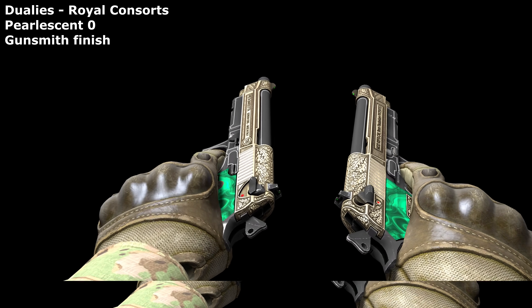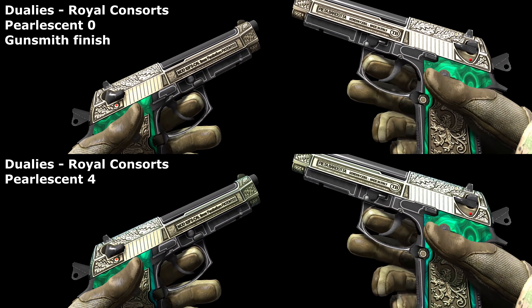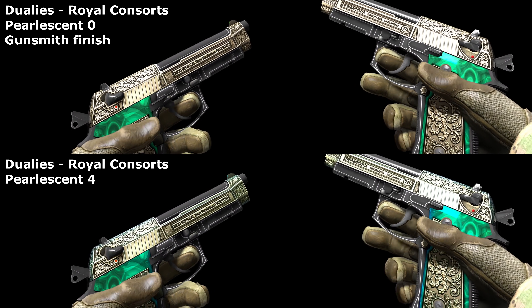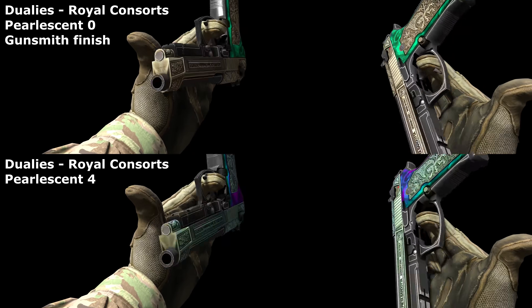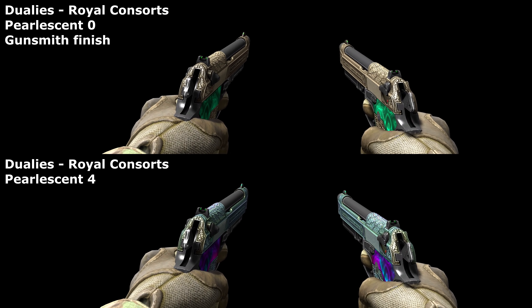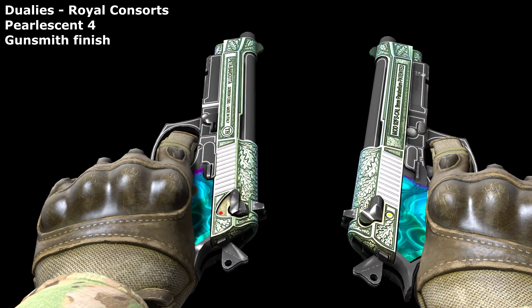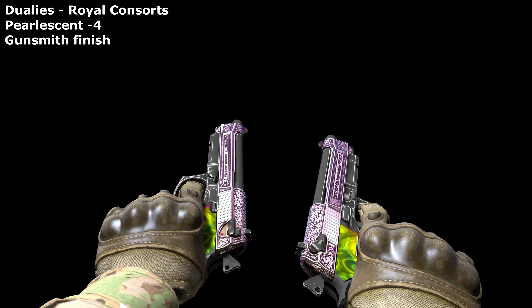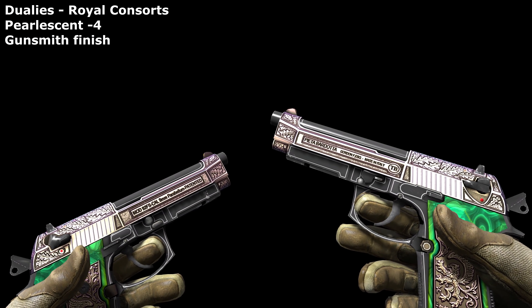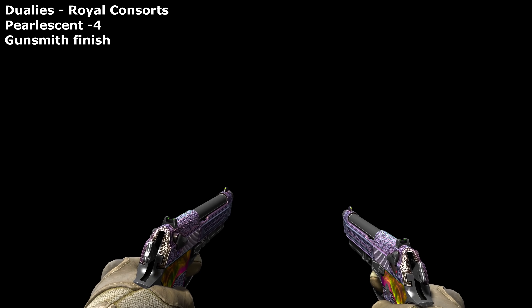The Royal Consorts actually have pearl-handled grips, making them ideal to test this effect on. And they're certainly affected by a pearlescent value. It's a little unfortunate that the rest of the guns are a tad golden, as this is also affected by the effect, turning mint green. Still, that's a small price to pay for RGB grips, even if the purple hues are a little overpowered. I cycled through the colours the other way and the handles again looked excellent, even if the rest of the weapons turned a purple-blue.